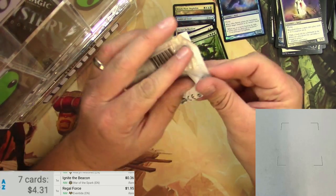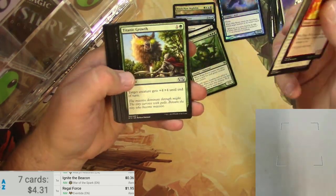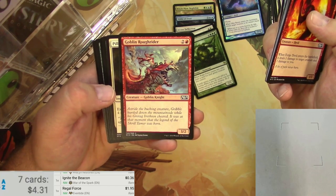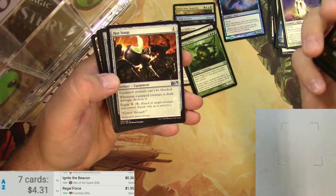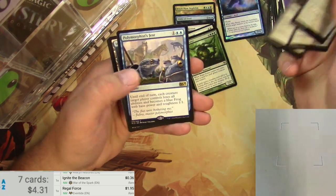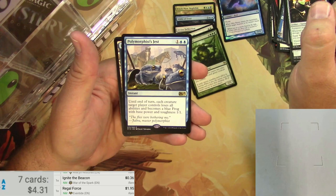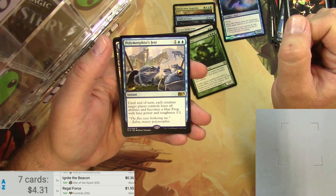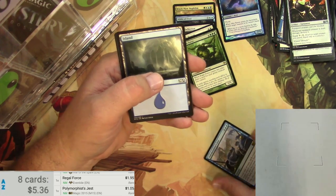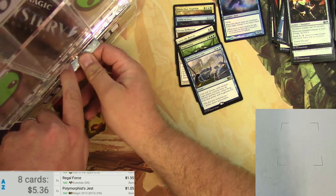Moving right along. What is up next? 2015 Core Set. Slivers, please. Forge Devil. Some Spirits. A Necromancer's Assistant. And then Crust. A Goblin Roughrider. Ornithopter. Hot Soup coming through. Staff of the Wild Magus. Staff of the Mind Magus. And a Polymorphist's Jest — for three, it's an instant; until end of turn, each creature target player controls loses all abilities and becomes a blue Frog with base power and toughness 1/1. It's pretty funny. Jalira, Master Polymorphist. Buck 05 for that one. And an insect token. We are not breaking the bank on these packs here, but at least we're having fun.